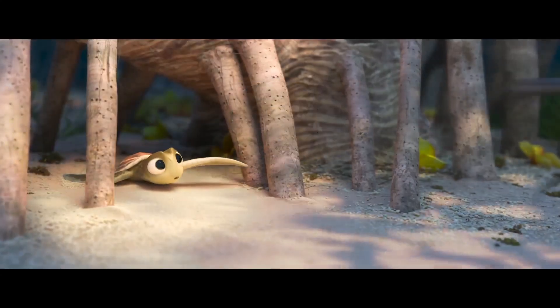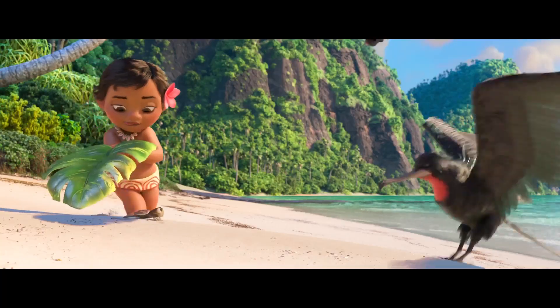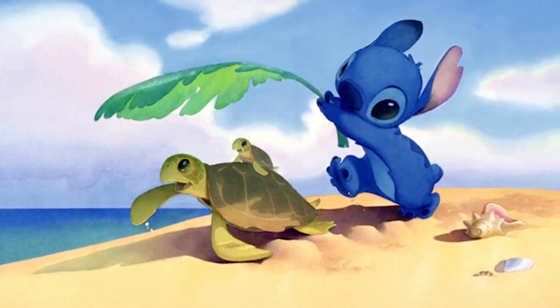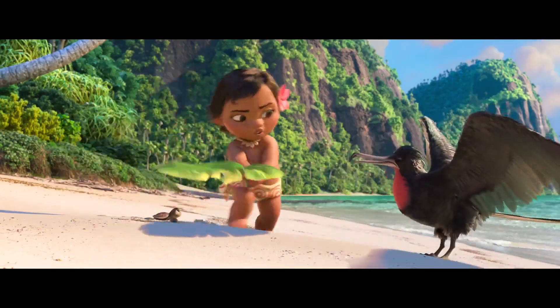If you're a diehard fan of Lilo and Stitch, then this scene of little Moana helping the turtle might seem familiar to you. During the credits of Lilo and Stitch, there's a photograph where you can see Stitch holding a palm frond over a pair of turtles making their way to the ocean, which is clearly being referenced in this scene with little Moana.